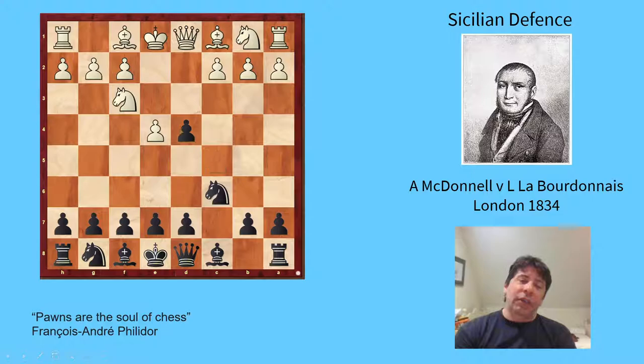e4, c5 — the Sicilian Defence. White is playing Nf3 and d4, which was debated at the time. The Grand Prix attack with 2.f4 was another way people handled the Sicilian back then, but McDonnell has played Nf3, d4, which is the long-term main line of the Sicilian.